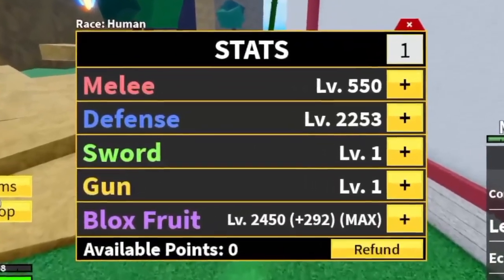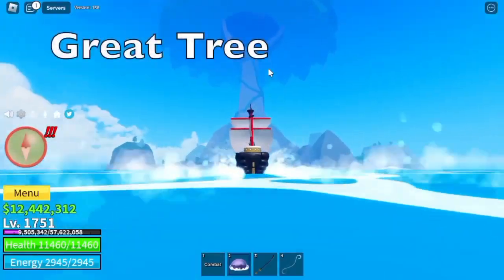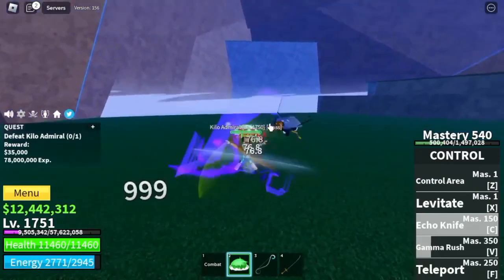Stat check: melee 550, defense 2020, block force max. Next up, Rate 3. Our target here is the Kill Admiral.